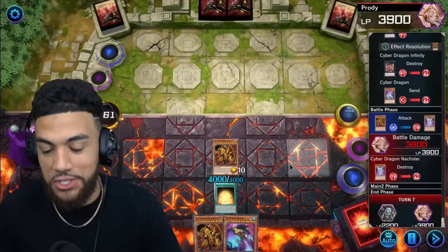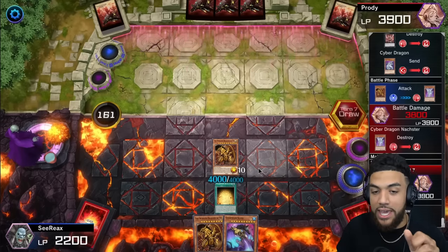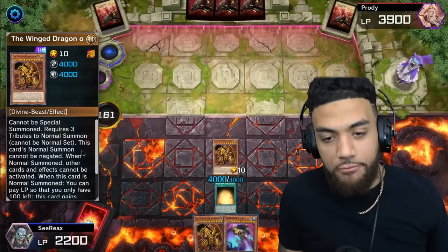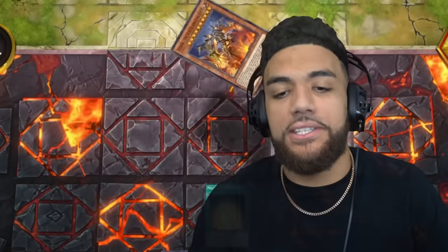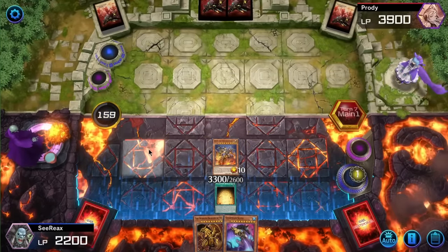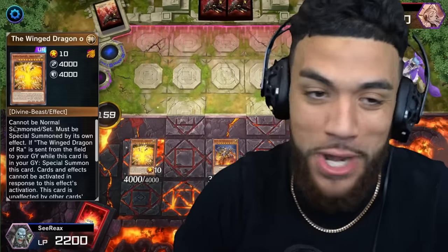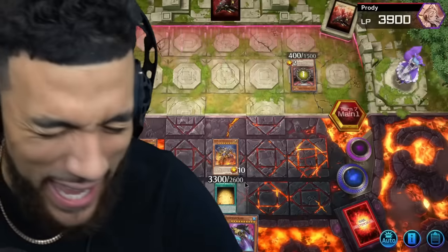Next turn I bring out the Immortal Phoenix. He has a Kaiju — he thinks that's his ace in the hole — and he uses it. My Winged Dragon of Ra has been sent to the graveyard, activating the Winged Dragon of Ra Immortal Phoenix. This beast of a god card is unaffected by all card effects — every last one of them.